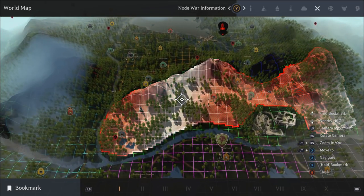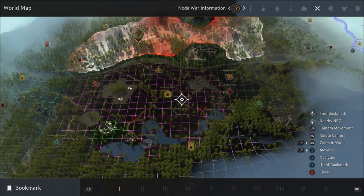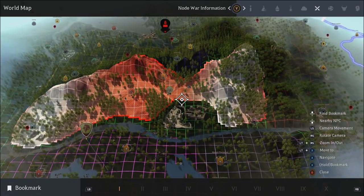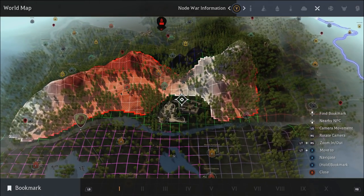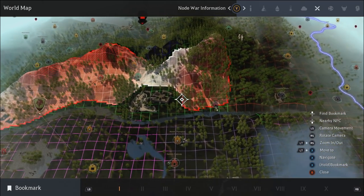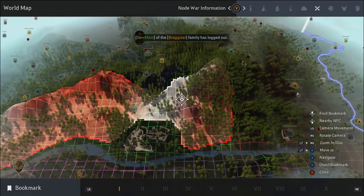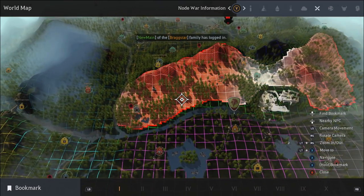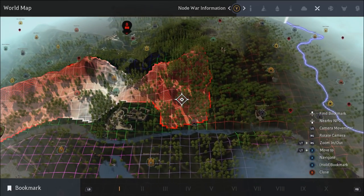I haven't fought in this node war zone a whole bunch, but this is basically most of the Serendia territory siege war area. There are some pretty good spots up in the northeast. When you're placing a node, you want to be careful not to place too close to a city like Heidel, because enemies can town-spawn — rezzing at town gives them a closer regroup point to your fort. Let's run out to Serendia and I'll pick you guys up after a quick jump cut.